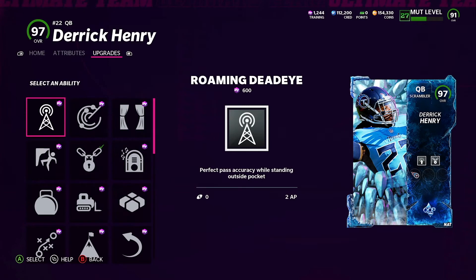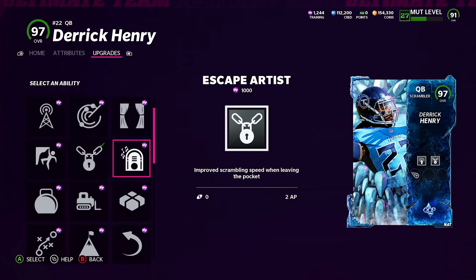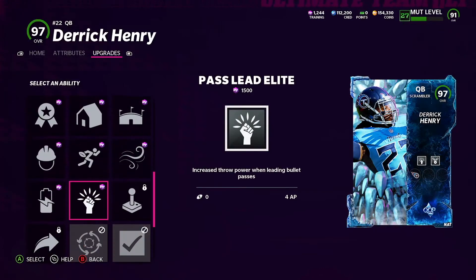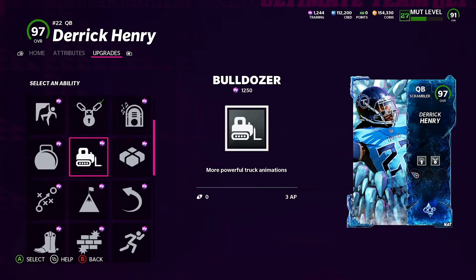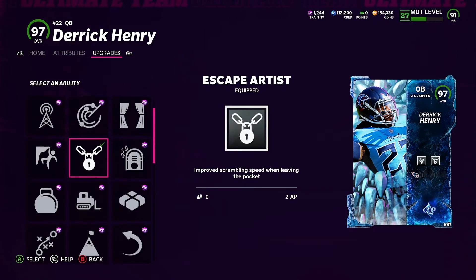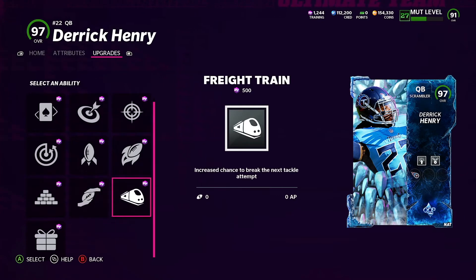Roman Dead Eye lets you throw a perfect ball whenever you release RT no matter what, and you don't get sacked as often. Bulldozer I wouldn't really suggest unless you run a triple option style offense — that's when those abilities come in. I don't use X-factors, but obviously Trust would be a good one for Derrick Henry.